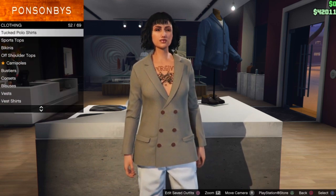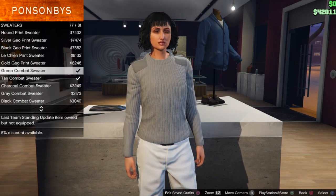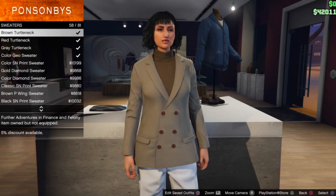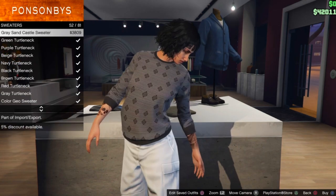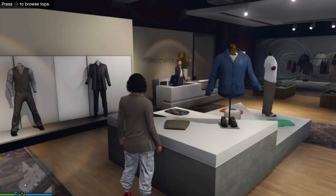Go down to sweaters and select the red turtleneck sweater. I passed it — my mistake. It should be around number 49, but it depends because Christmas stuff was added so I'm not sure of the exact number. But yeah, around number 49.